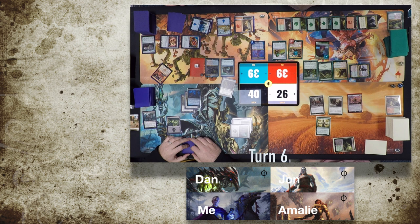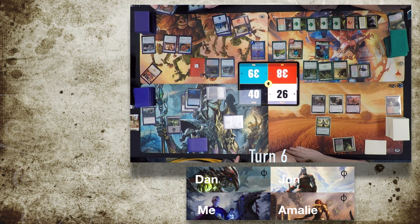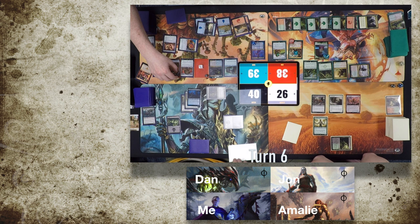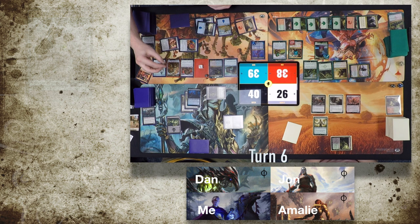At the beginning of Dan's activation, John gets a Saproling. Saheeli upticks for one, and with seven artifacts on the table Dan gets a Myr Battlesphere for free. As well as the Myr Battlesphere he gets four Myr tokens. He then casts Mirror Mockery targeting the Myr Battlesphere, getting a further four Myr tokens. He uses the Retrofitter Foundry to make a Servo token, and then at the beginning of combat Brudiclad turns all these tokens into Myrs — presumably to power the Battlespheres. He then swings at nobody and passes the turn, thankfully.